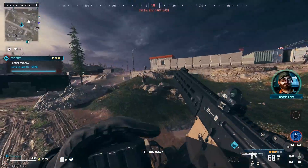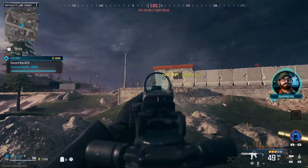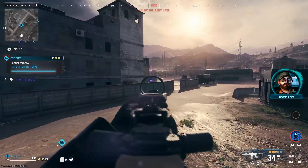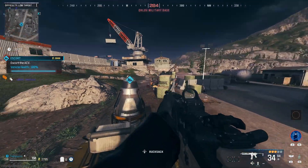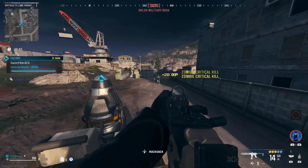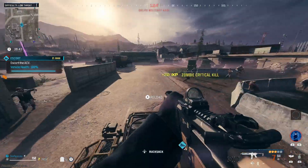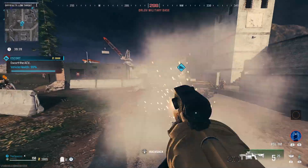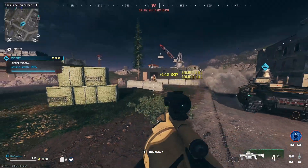There's a nuke — we're not gonna grab that. We'll take all these zombies out. We've got to get to three of these ether portals, and after that we'll be completed with this, which I believe gives us a free perk.